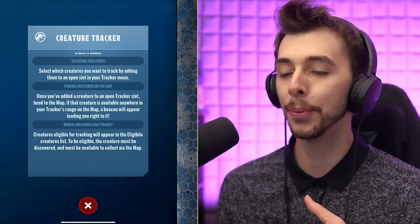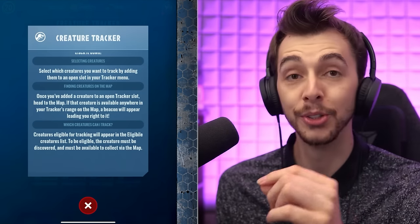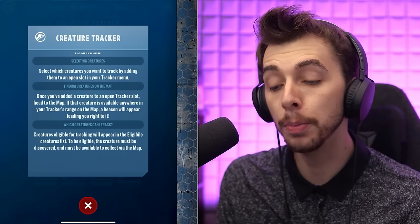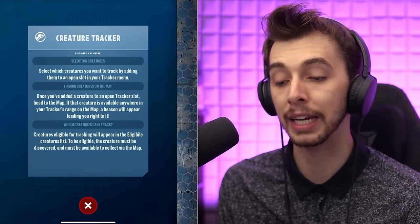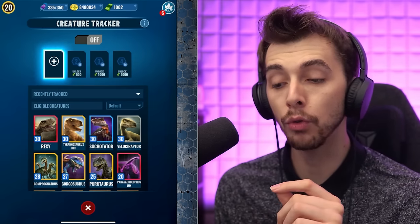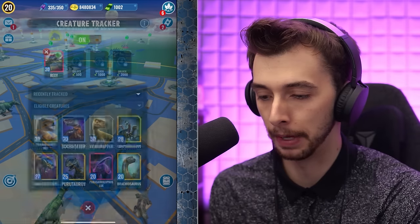So we're incorporating something that was in Pokémon Go — except you choose a specific creature rather than it just showing what's near. Creatures eligible for tracking must be discovered and available to collect via the map. Rexy's already there, which is interesting. If I put Rexy in right now it's probably going to show it miles away and I'm not going to be able to go get it.